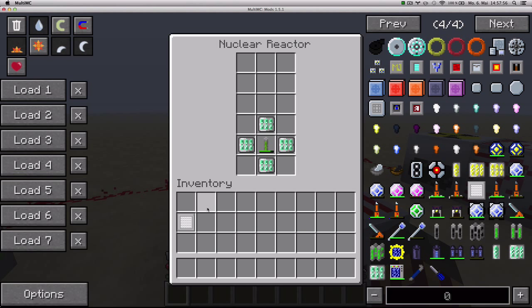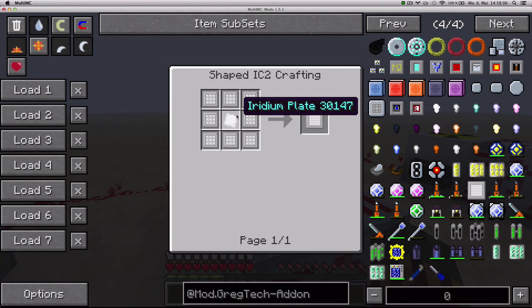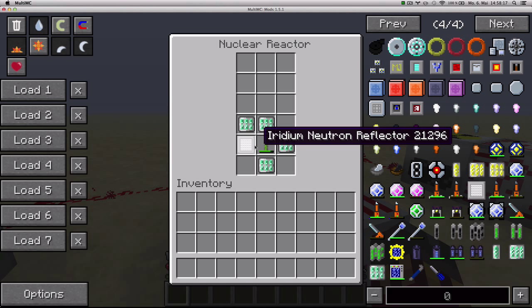One last component added by GregTech is the iridium neutron reflector, which you craft with eight thick neutron reflectors on one iridium plate. It basically acts as a neutron reflector that will never run out of durability, so you can just have your reactor use it and it will never break.